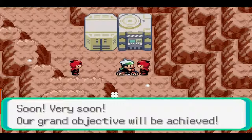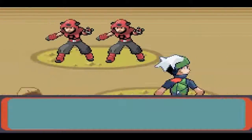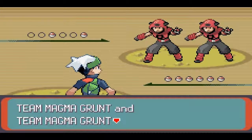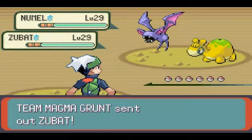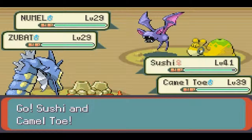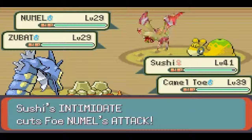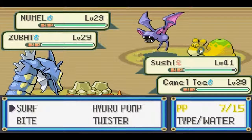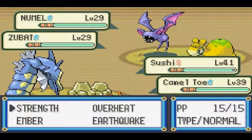A grunt boasts: 'Very soon, our ground objective will be achieved.' Good luck with that — you're not getting by me easily. Actually, you probably are because you're just going to suck like everyone else. Team Magma Grunt — they all have the same name, you can't come up with anything different. I guess it's just because there's so many grunts they didn't want to come up with different names for every single one. I'm wondering what I should do here — Sushi's going to go first and Surf is going to take out Nuzleaf easily, so I'll just go for Strength on Zubat if it survived the Surf.